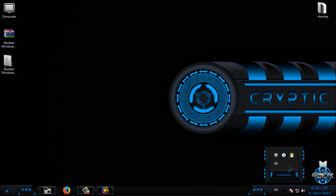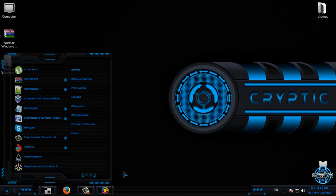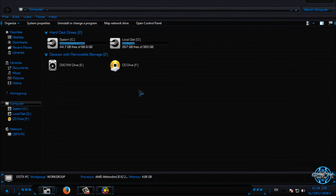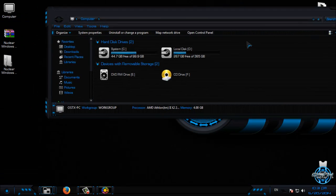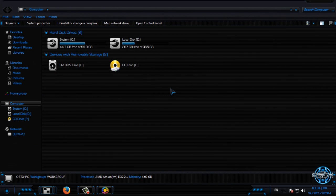I'll go to Personalize to select the first theme — Cryptic Blue. Here is the theme. I have a running transparent menu option, which gives me transparency in my right-click menu and start menu, and that is very cool.